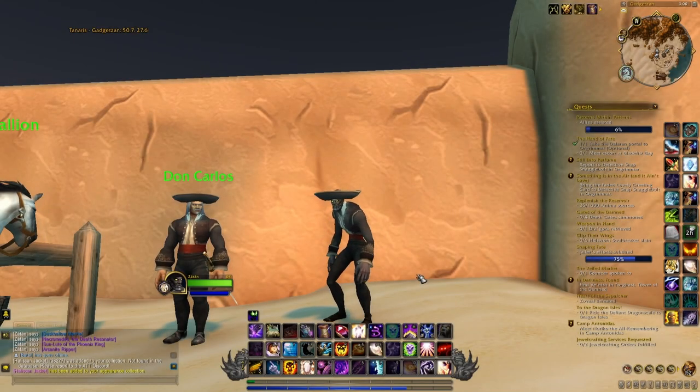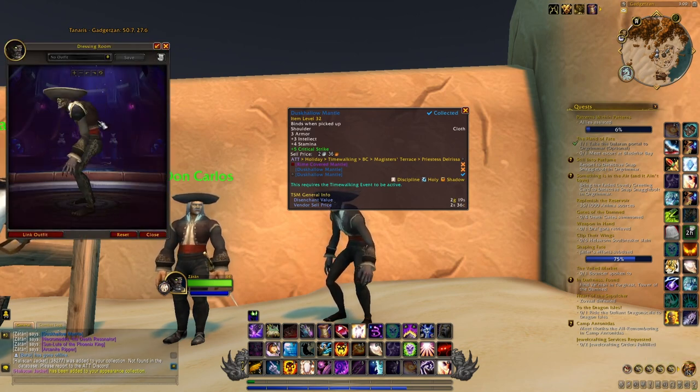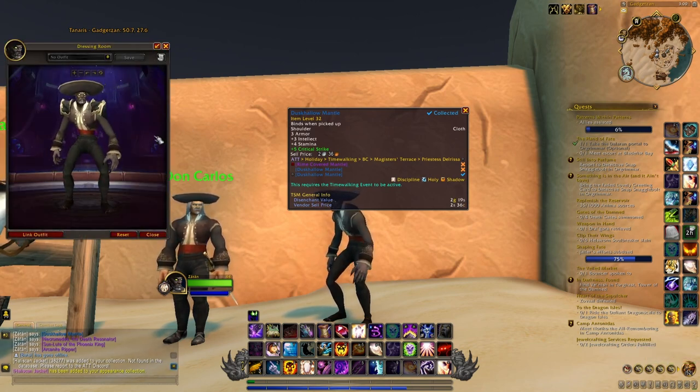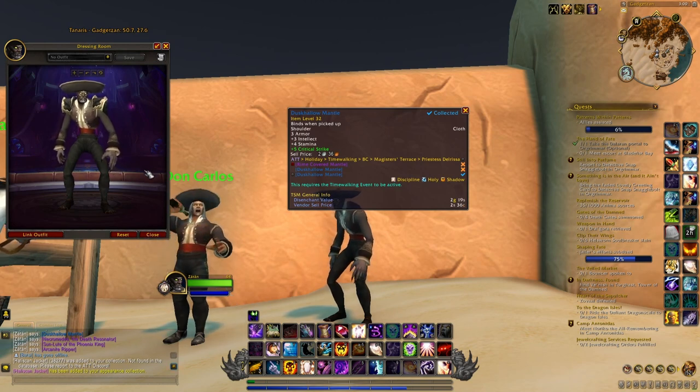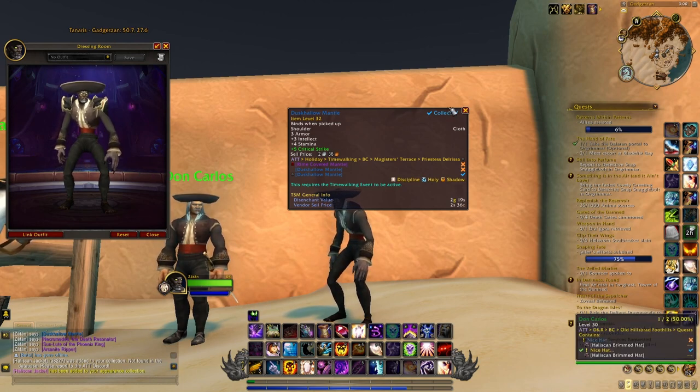Once you have the four main pieces you can add a few more things for an even better transmog set. For instance you have these mantle shoulders that you can use on a cloth character — as you can see they match the overall set pretty well. All you need to do is go to Magister's Terrace and kill Priestess Delrissa to get these shoulders; keep in mind they are only for cloth players.